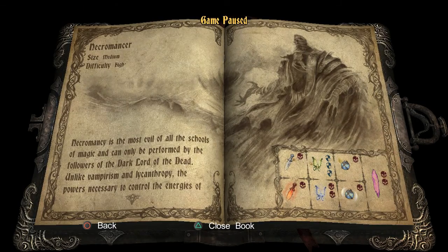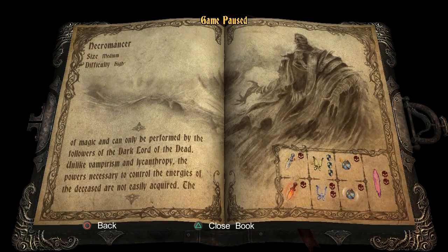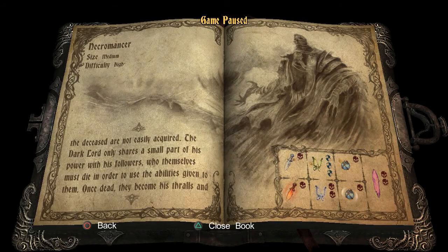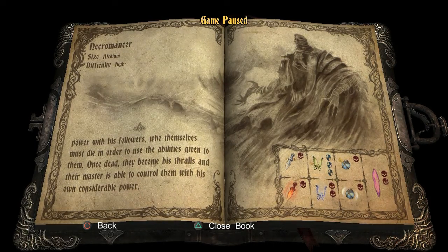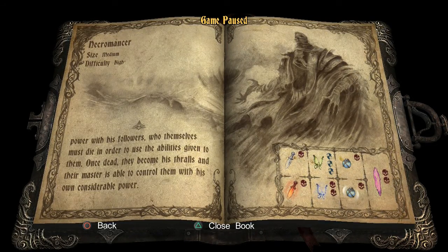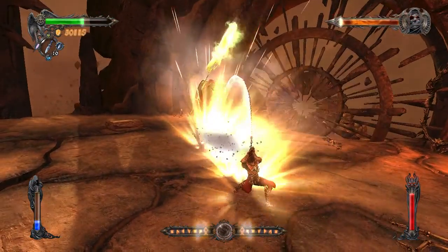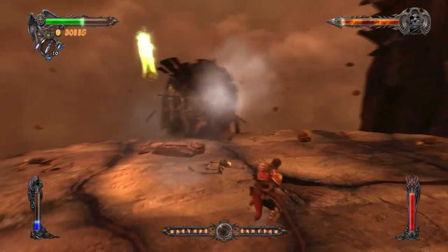Oh, a necromancer! Necromancy is the most evil of all schools of magic and can only be performed by followers of the Dark Lord of the Dead. Unlike vampirism or lycanthropy, the powers necessary to control the energies of the deceased are not easily acquired. The Dark Lord only shares a small part of his power with his followers, who themselves must die in order to use the abilities given to them. Once dead, they become his thralls. They're apparently weak to daggers. This is like a mini-boss — I remember this guy being kind of difficult.